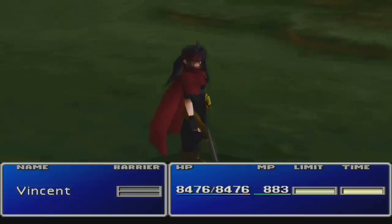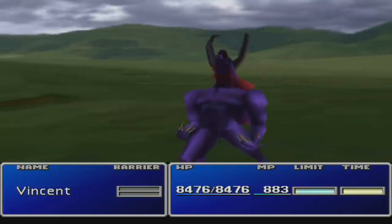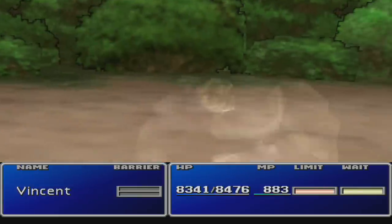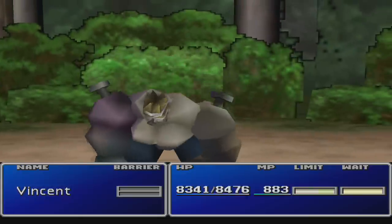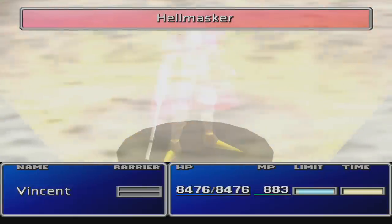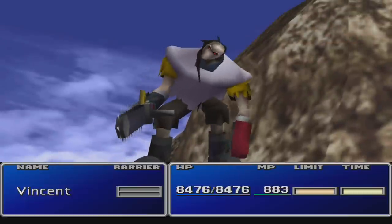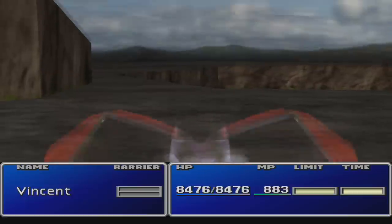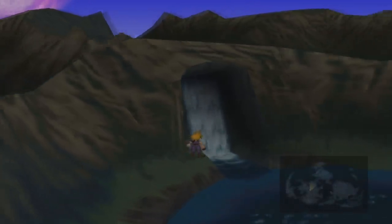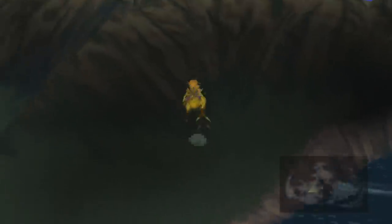What truly sets Vincent aside from other characters in the game is his Limit Breaks. Unlike the other characters, Vincent's Limit Breaks allow him to transform into monsters, changing his attacks, his stats, and refilling his HP. However, once Vincent is transformed, you lose all control of him until the battle is over or he dies. Vincent only has 4 Limit Breaks in the game and gains his Limit Breaks faster than the other characters. His final Limit Break as well as his ultimate weapon can be found in Lucretia's Cave, a cave located behind a waterfall near Mount Nibel. It can be reached with the submarine by traveling through an underwater cave, or with a golden chocobo.